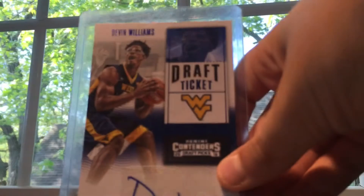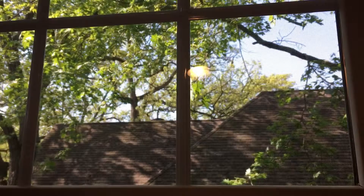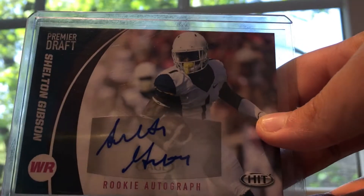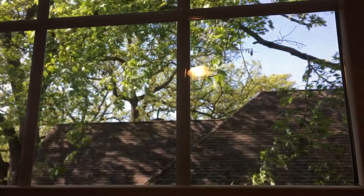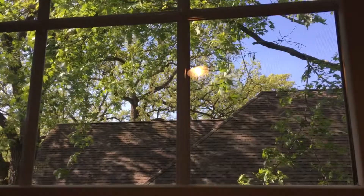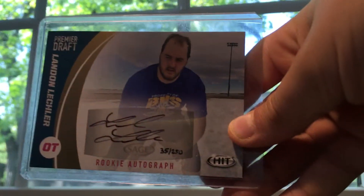Devin Williams. Shelton Gibson — I researched this guy because I thought this was probably a bad card, but he's a fourth round pick, wide receiver, not horrible. Landon Luchler, offensive lineman art.